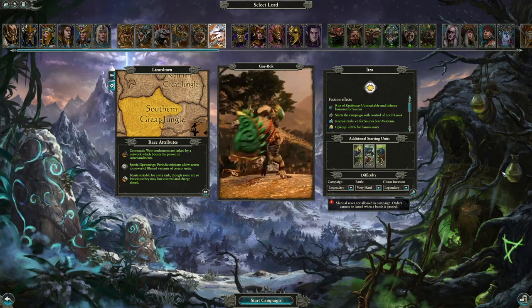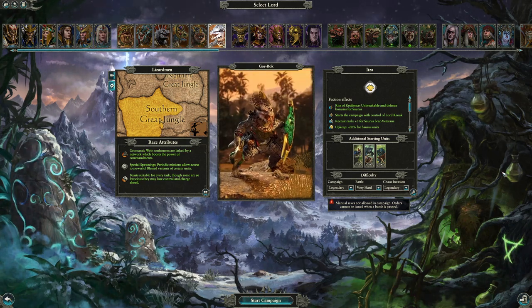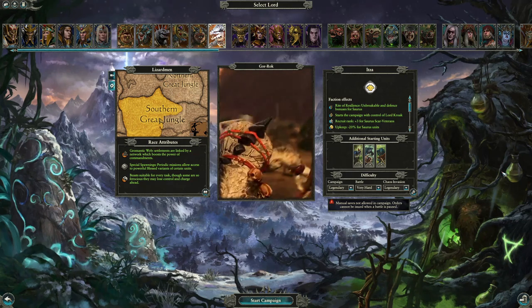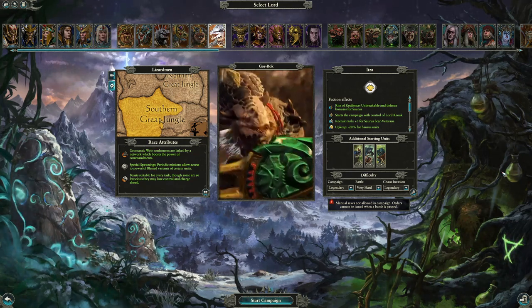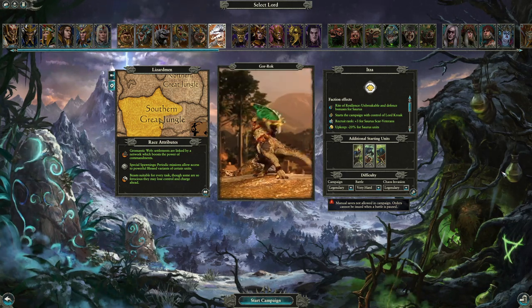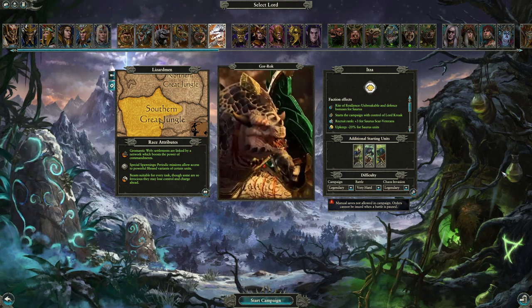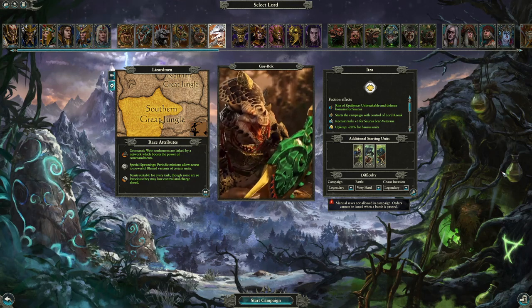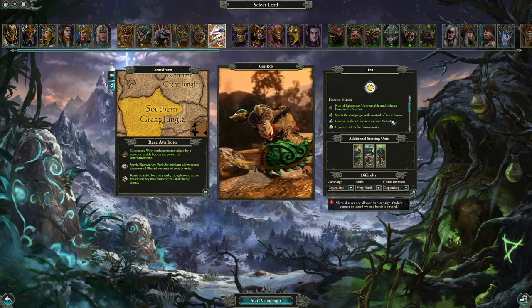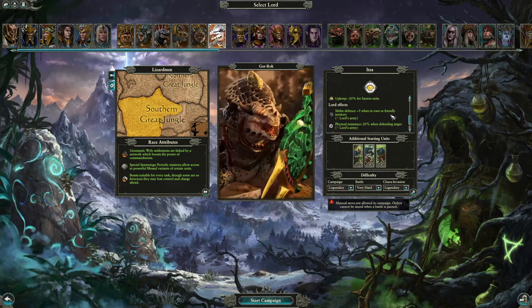Gorak is the White Lizard of Itza. He is quite unique among the lizards as he is a Saurus that starts with Lord Croak, meaning you get a relatively strong early start straight off the bat. Lord Croak's abilities do lots of damage against multiple units, and your first enemies will be Skaven. Your armies are mostly going to be based on Saurus in the early game, especially since you get plus 3 recruitment for Scar Veterans as a hero.